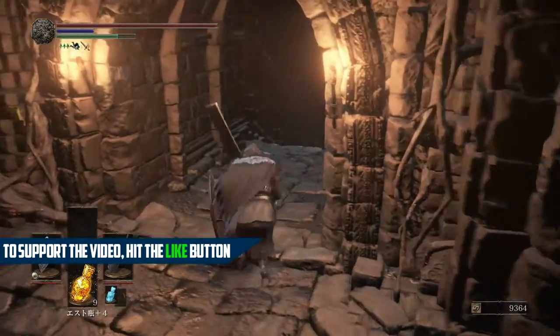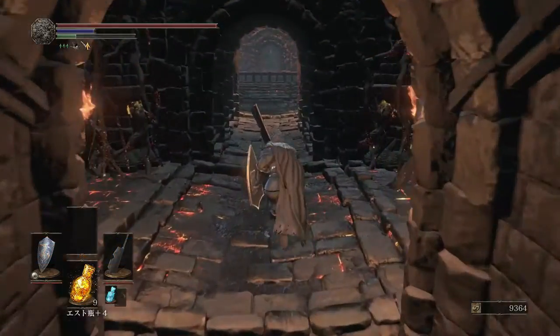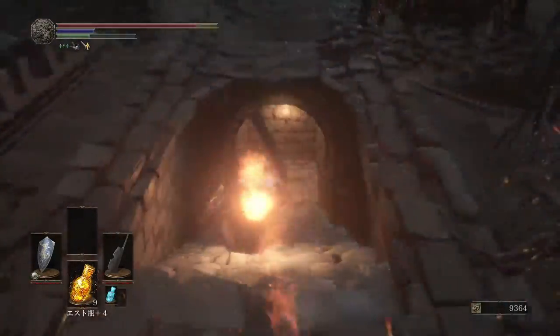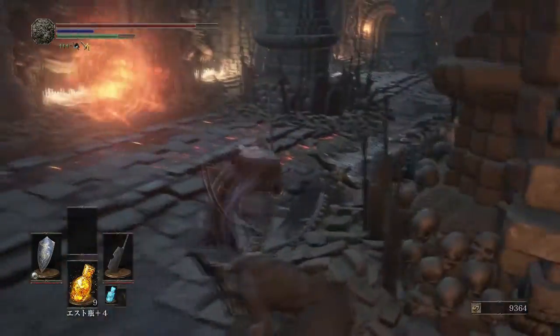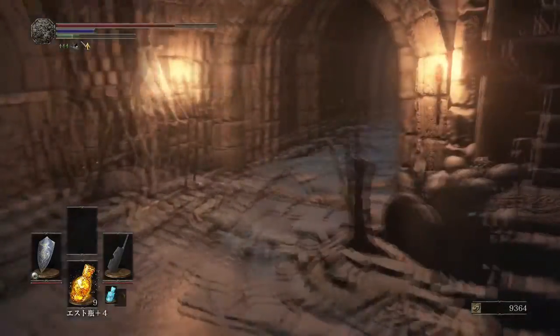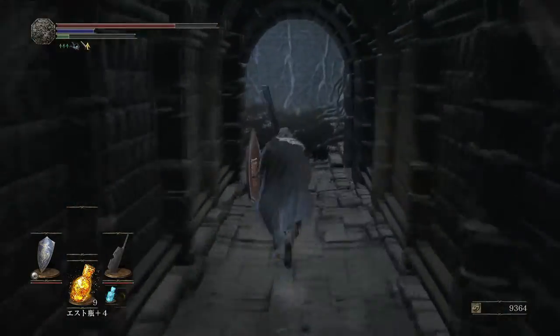First off, you want to be in the Catacombs of Carthus and come down to Smoldering Lake. If you don't know how to get there before taking on the boss, you want to hit the bridge that you came across and it unlocks a secret area. Come on down here to Smoldering Lake. The bonfire I was at is right before the fog gate — you want to go to the right and come across this bonfire here.